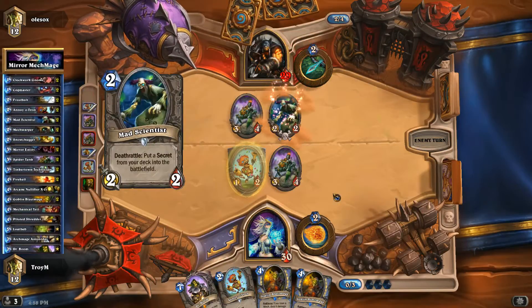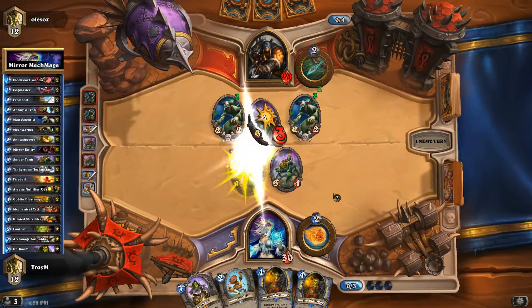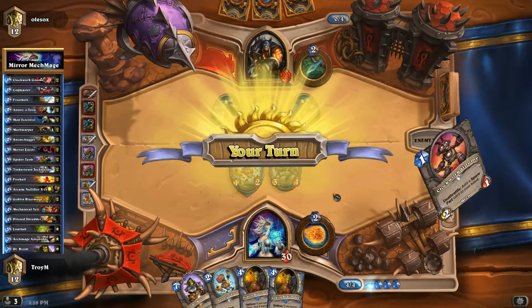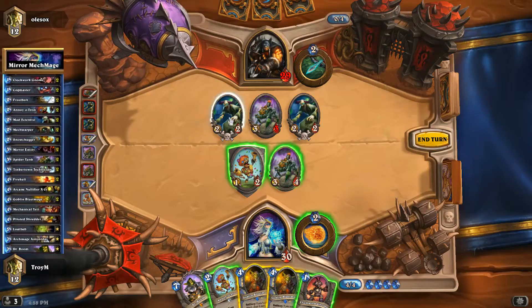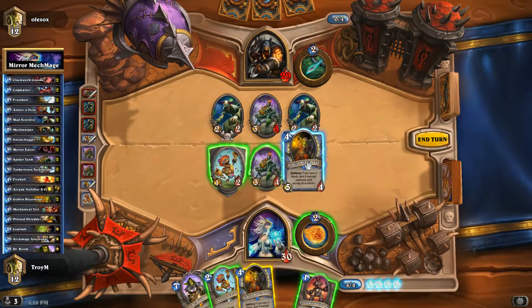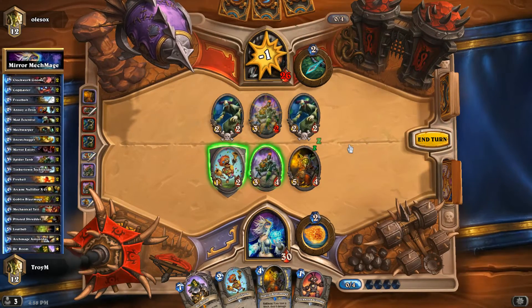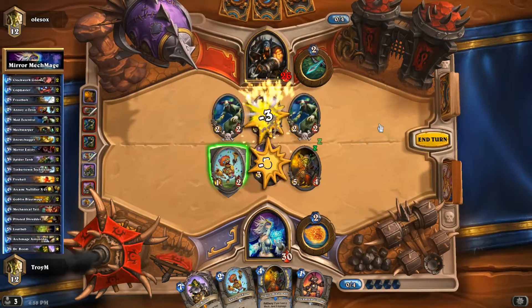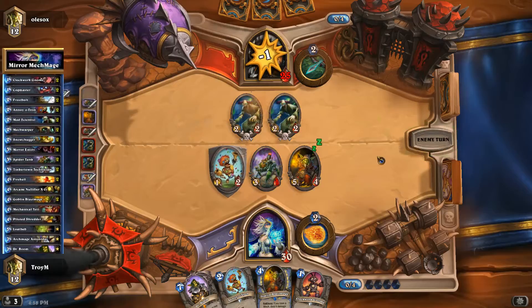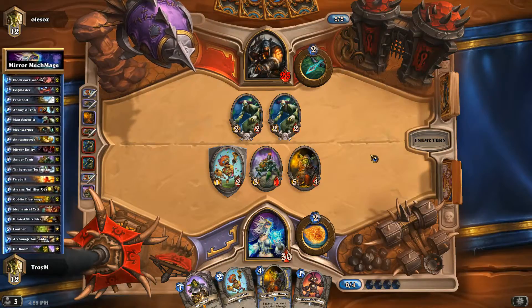Dr. Boom — balanced, as they like to call him. Double Mad Scientist. Being that he's probably running Freezing Traps and maybe Explosive Traps, I'm a little concerned. I'm gonna go with the Blast Mage and hope for some good RNG — and it didn't happen, so we're going to kill that. I'm going to kill his face because he's going to run one of them into my Annoyatron, and he's gonna run the other one probably into my Spider Tank.